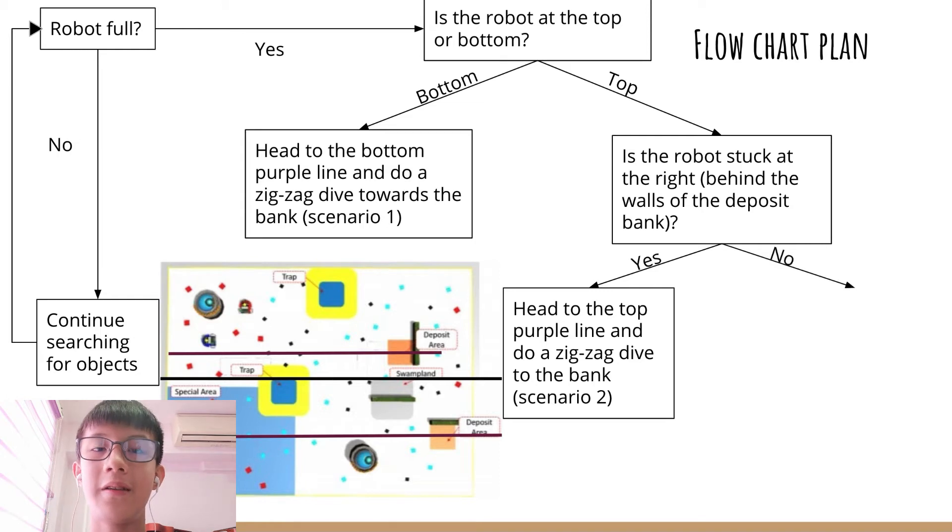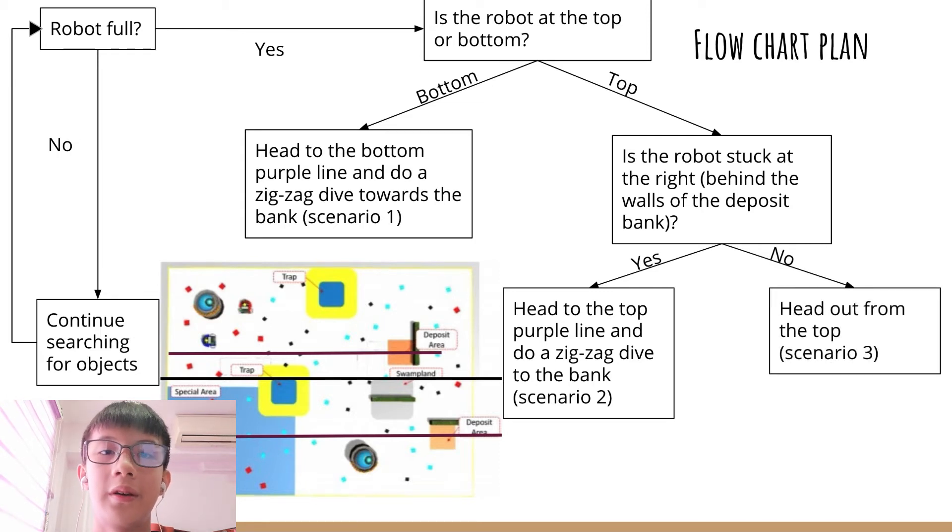If it's at the right, it will head out either from the top or the bottom, go into the left area, along the purple line, and into the deposit.